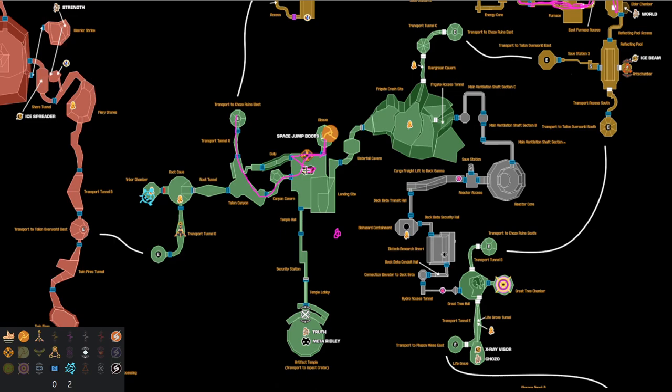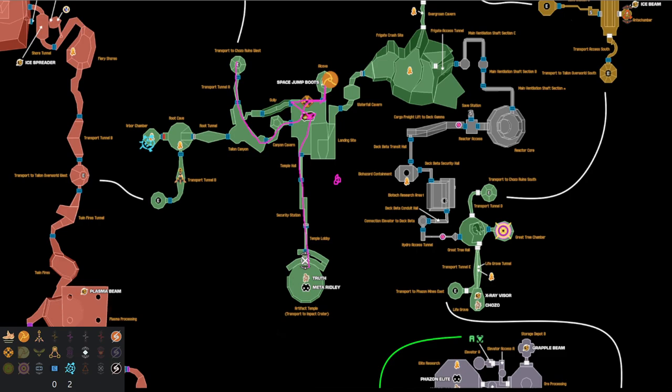From back at landing site we're going to check artifact hints right away. At artifact temple is actually our x-ray visor. That makes me think about anti-chamber and especially great tree chamber, which is locked by x-ray. We also have our remaining artifact hints: tower of light, research core, arbor chamber, and central dynamo — kind of spread out. Tower of light we'll have to come back for once we find wave beam.